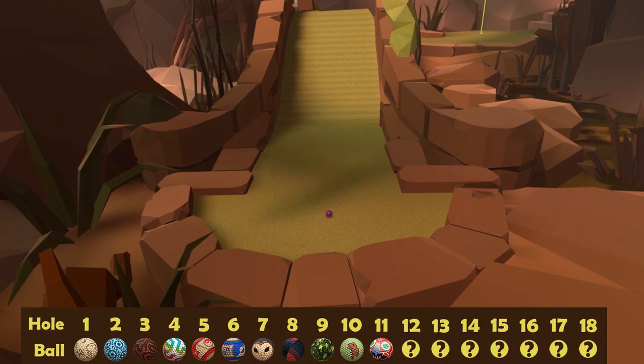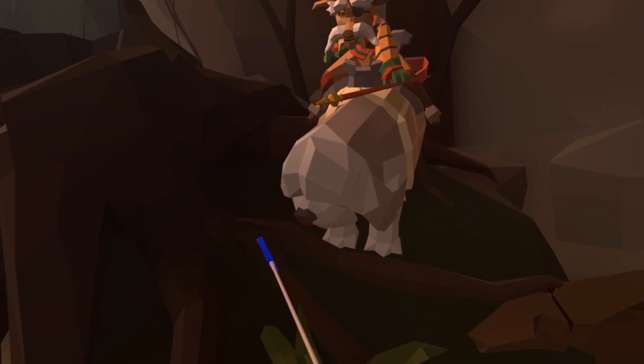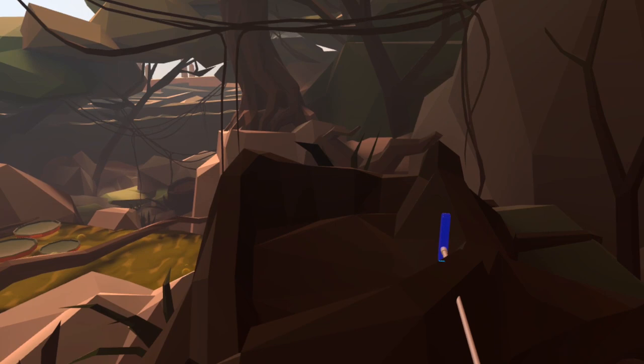Number twelve is an interesting hole. Fun fact — Edward, one of the course designers, provided all the sound effects for this one. Don't forget to play fetch while you're here, and just inside this tree stump is the peach ball.